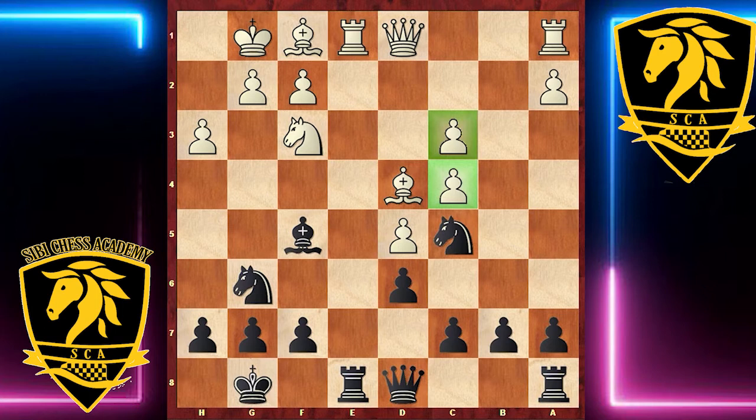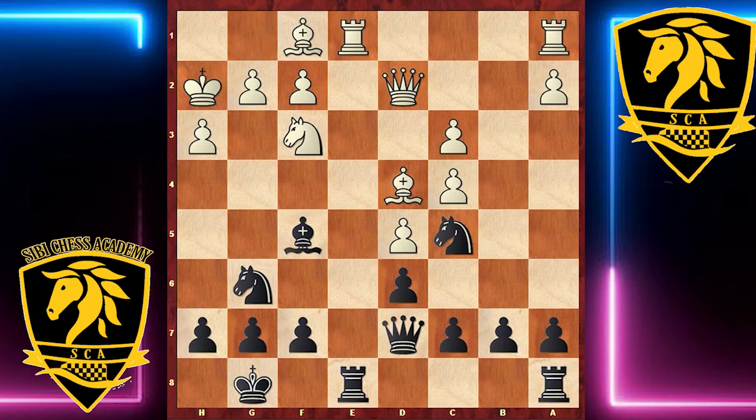Queen d2 was answered by queen d7, and now with thoughts of bishop takes h3 in the air, White plays king h2. Then h6 was played, g3, and now b6. Black's position is slightly better here.